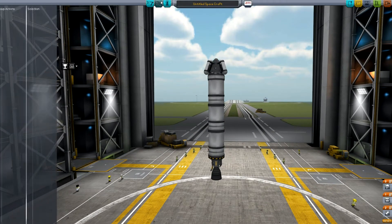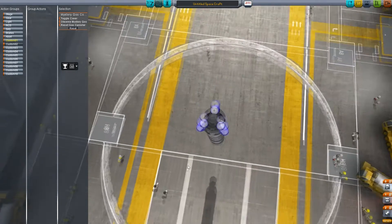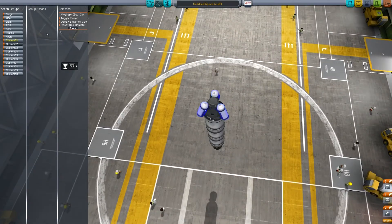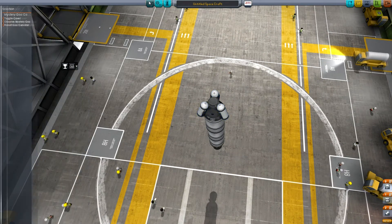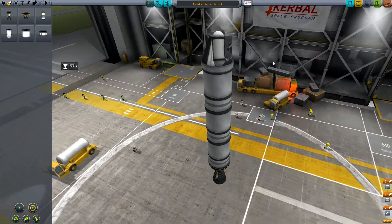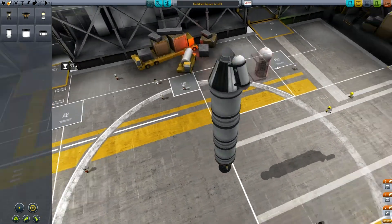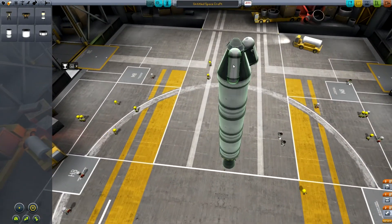Now we go to action groups. Action groups are really nice, because basically custom one through ten corresponds to one through zero on your keyboard. That way you just hit that button and anything that's on there — such as observe mystery goo — happens when you press that button. Let me do something real fast. I'm going to swap this. How I did that was I hit the key and clicked on the item at the same time, just if you were wondering.